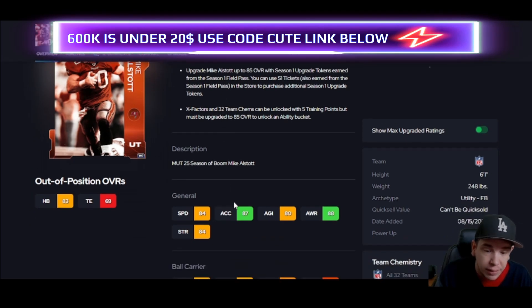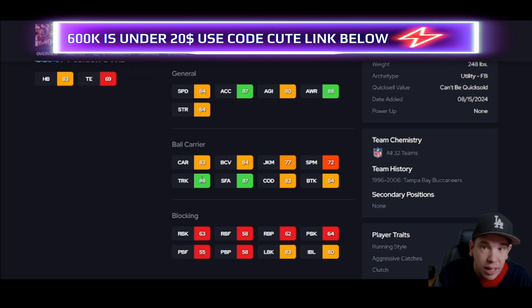Mike — All-Star fullback, free. Good acceleration, speed, and he can truck. In short yardage situations like a dive or running up the middle to run out some clock, he's going to fit that situation pretty well. Available for all 32 team themes.